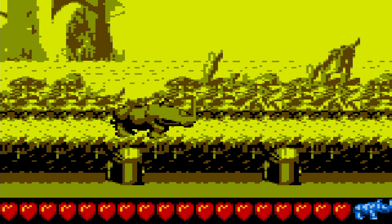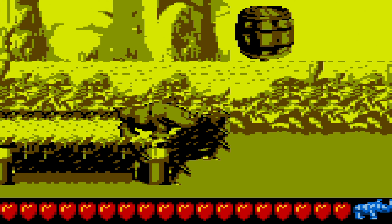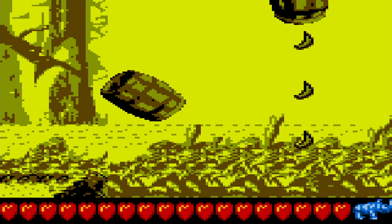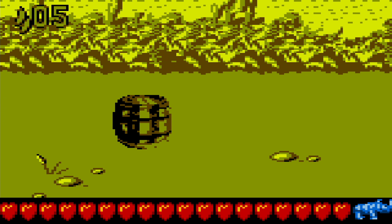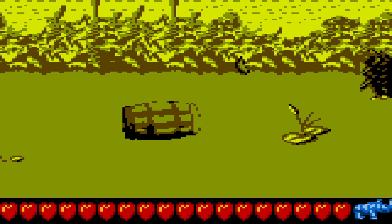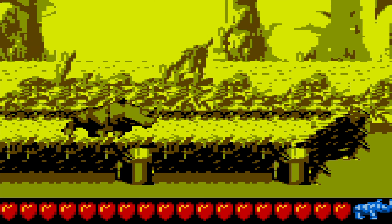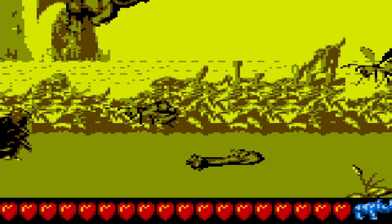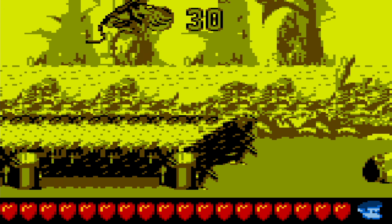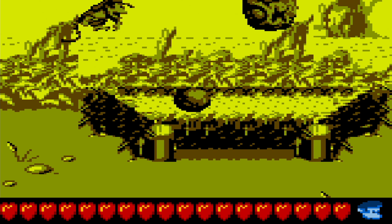Just like in the original level, we have a Rambi section at some point here, and for some reason we get the checkpoint after that. Once again, choose your path. We can go up or we can go down. In this case we want to go down, because if you go up you will only find a couple of bananas; if you go down you will find a Hero Coin. You don't have to worry about the N - it's not in this section, so we will find that later. That was it already for the Rambi section - not really sure why it was there, because he had absolutely nothing practical to do.